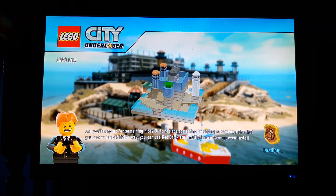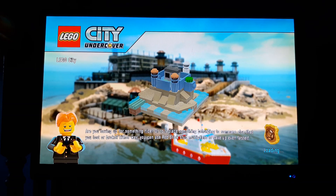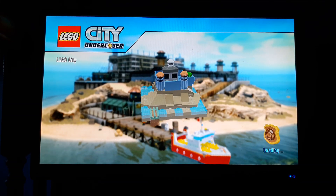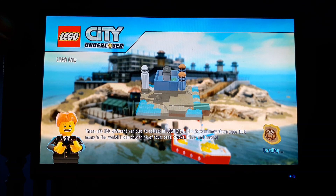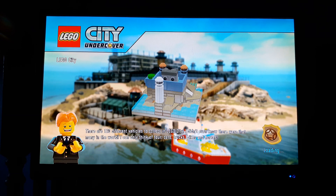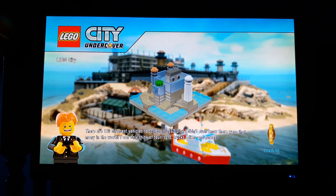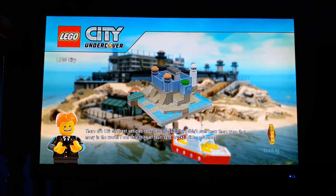Hello ladies and gentlemen, welcome back to LEGO City Undercover. Last time we infiltrated Albatross Prison to see what we could find — more importantly to investigate Rex's cell, and we did just that. It turns out Rex managed to escape using a hammer or a pickaxe, so we are going to go to the Bluebell Mine to find out more information.